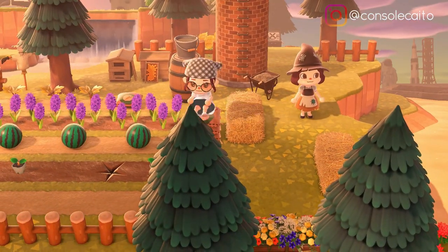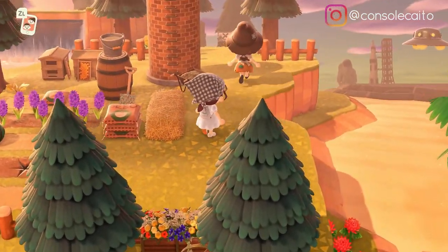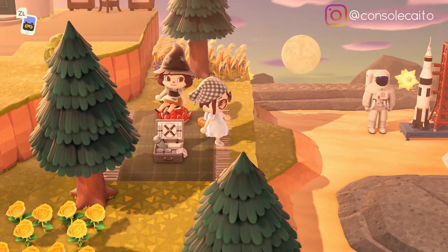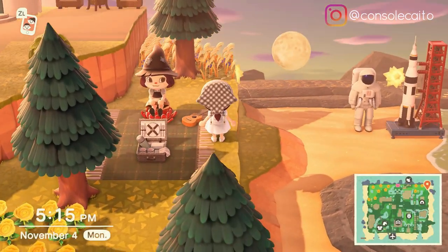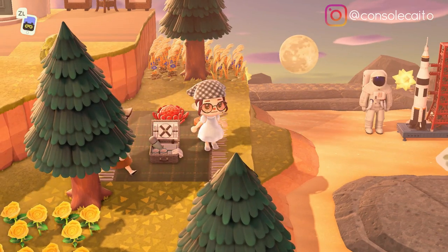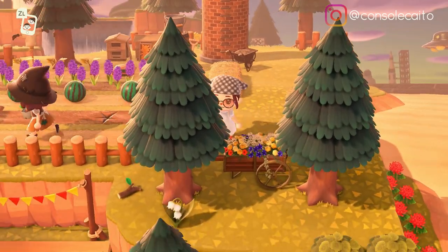This is so nice - can't stop sitting on the cushions. She has so many different styles of environments. Look at this little picnic area and look at that space section in the back - this is so cool. I love this pattern of blanket too. I didn't even know you could customize the mum cushion to be red - I knew you could do yellow and white.